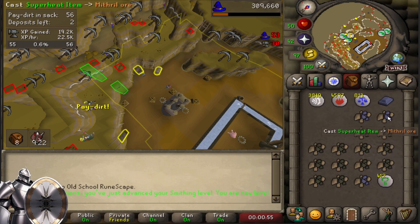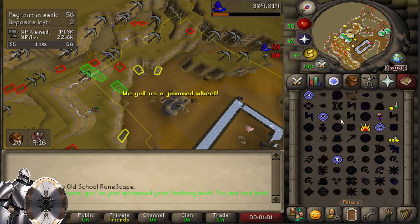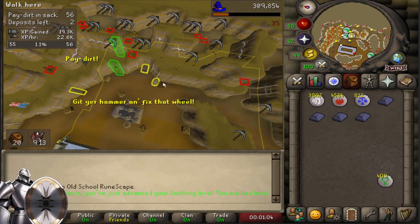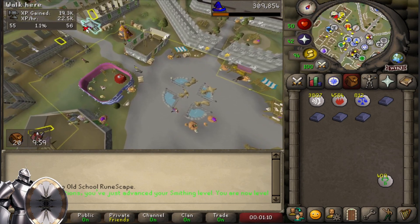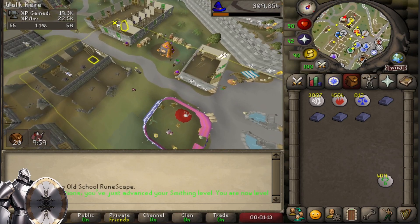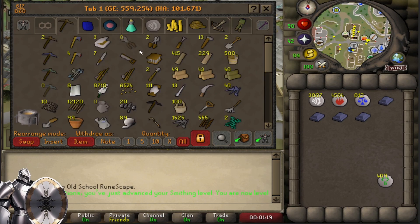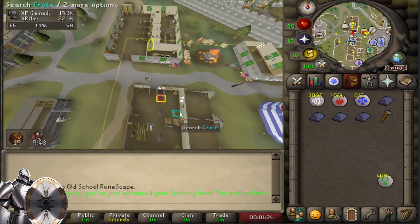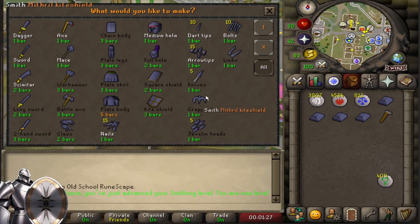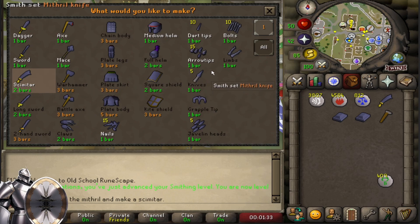I'm struggling to see these. You have 56 right now. Oh yeah, those were the points. Okay, we got four mithril bars. Oh, I dropped my hammer — wait, no, I banked it. Mithril scimitar unlocked. Just gotta go get myself a black scimitar really quick and then I can use it. Doesn't look like I need anything else.